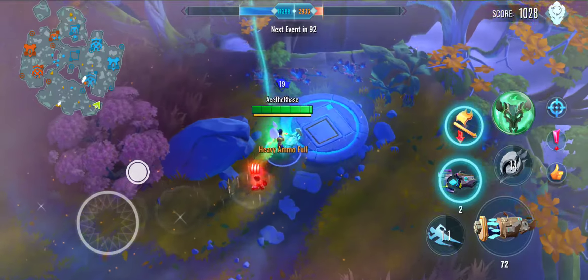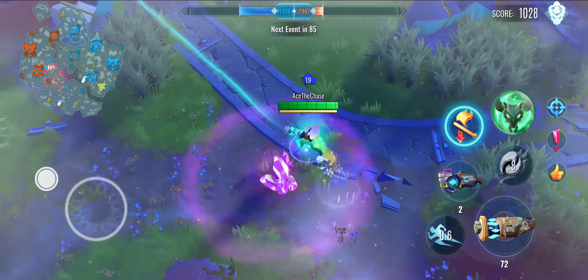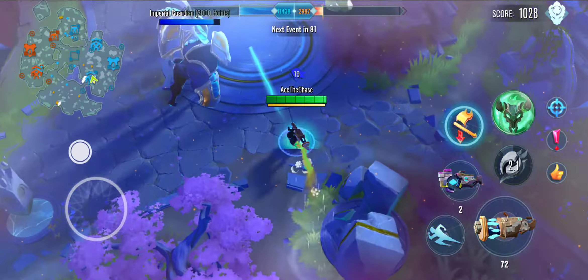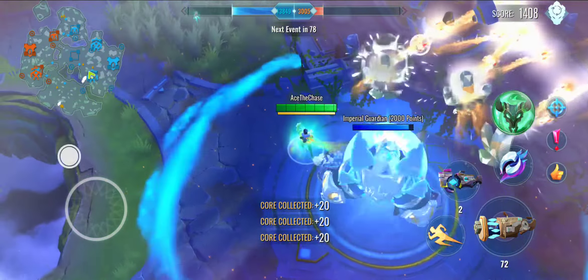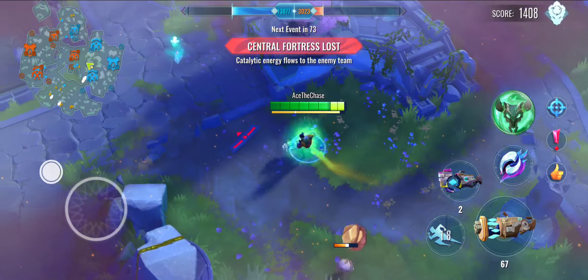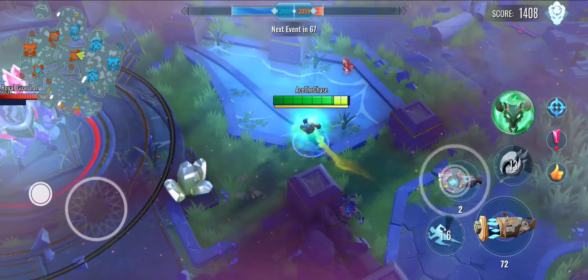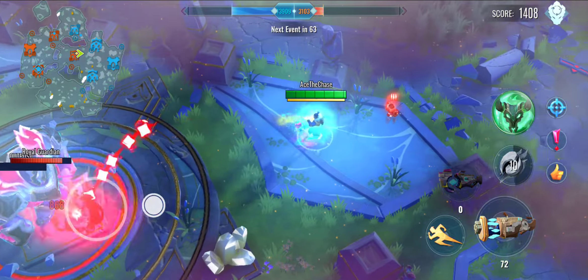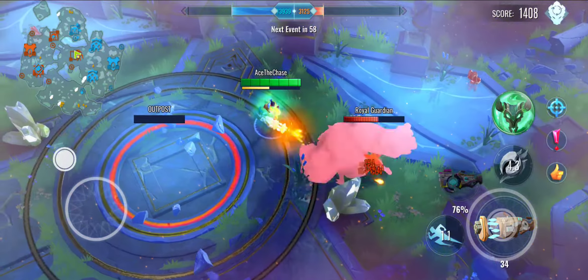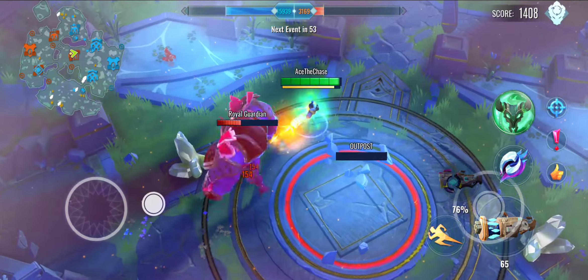Like, oh, I got distracted. What I was saying about the speed — imagine the Windwalker Totem. Imagine saving your allies by putting it in a really tight spot, and all your allies will just run so fast to safety. That would have been so good if it actually gave that crazy a movement speed boost. Or maybe we just need to level it up — maybe that's the reason why.